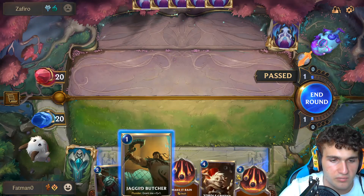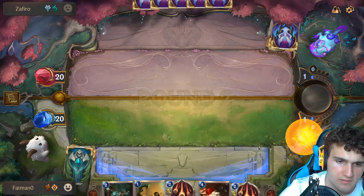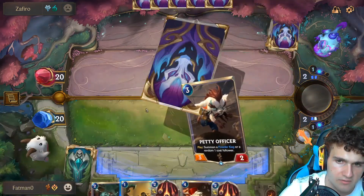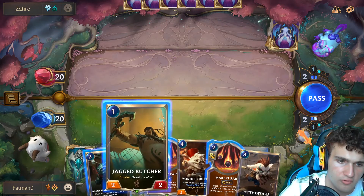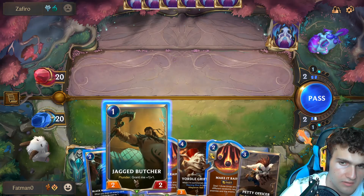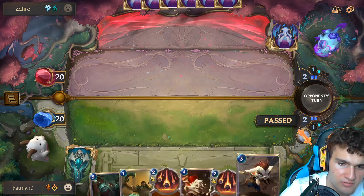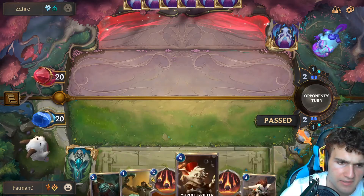All right, I think this is a pretty good matchup to be honest. I'm gonna wait here because we don't need to just activate plunder yet. Guess I could have used a Jacked Butcher to get a Black Merchant, but it doesn't matter now. I guess we could go for three mana stuff so we can have a Petty Officer next round.